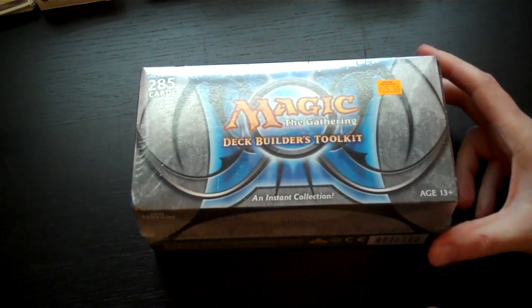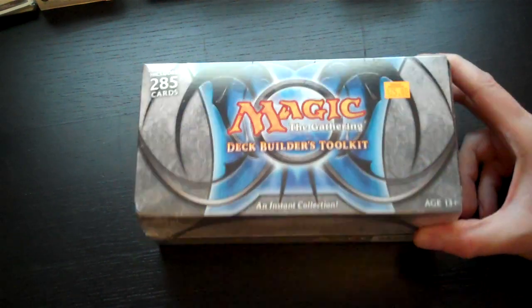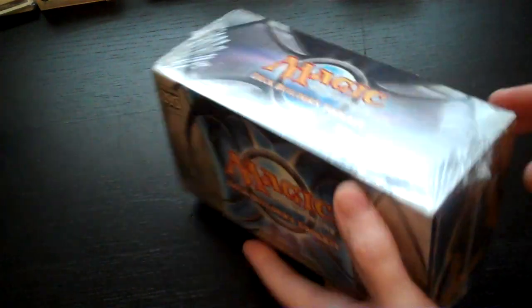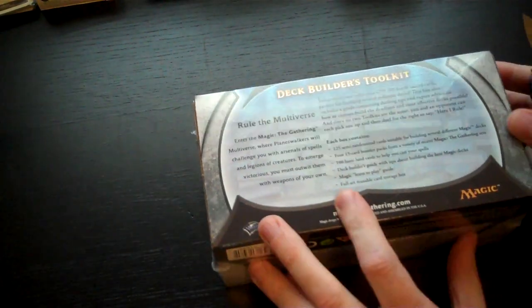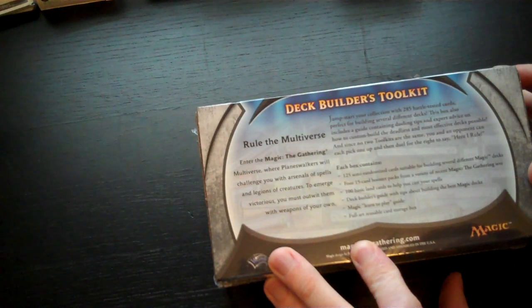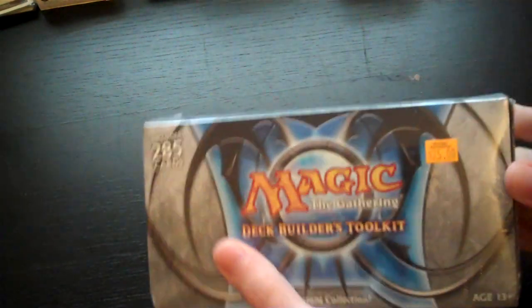Yesterday I picked up one of the new Magic the Gathering Deck Builder's Toolkit — this is the new 2011 release, so they've obviously updated it to include more up-to-date boosters, and also the semi-random element has been updated. It'd be interesting to see what's in here, so let's open this up.